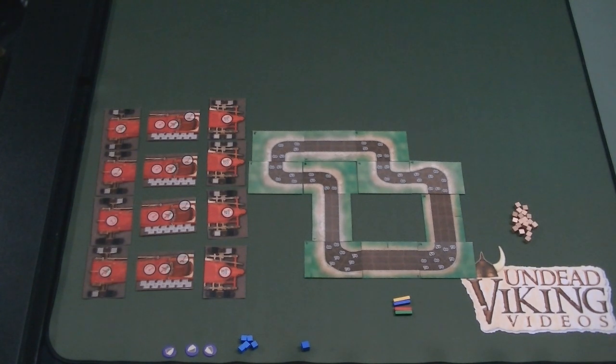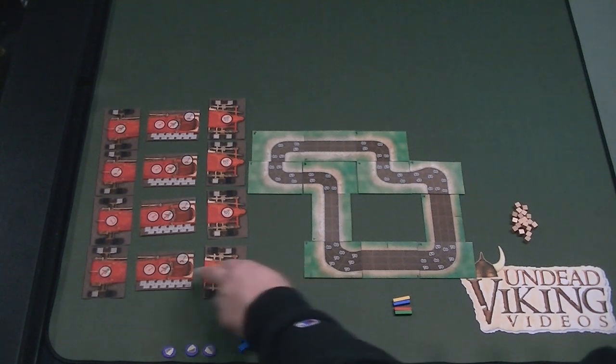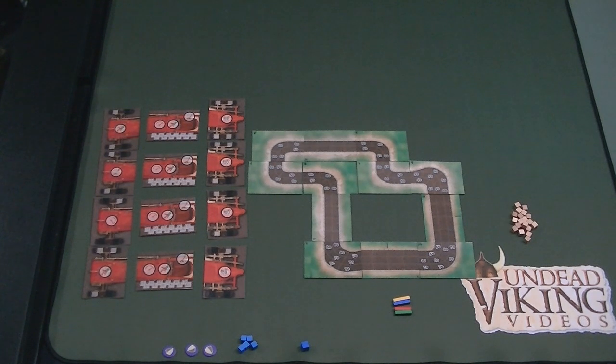The first thing that happens is you determine the first player — however you want. The game rules say whoever was last at a motor race goes first, but you can roll a die or play rock paper scissors, it doesn't matter. Next, the first player drafts one piece of their car. There are three different pieces: the back end, the middle, and the front. You go around the table and everybody picks a part, then the first player position moves clockwise, so the same person doesn't keep picking first.